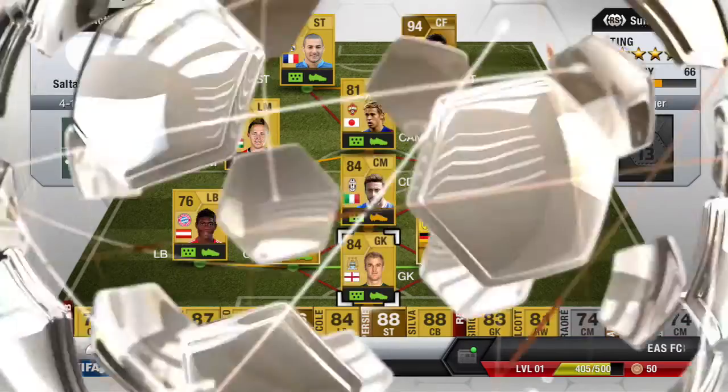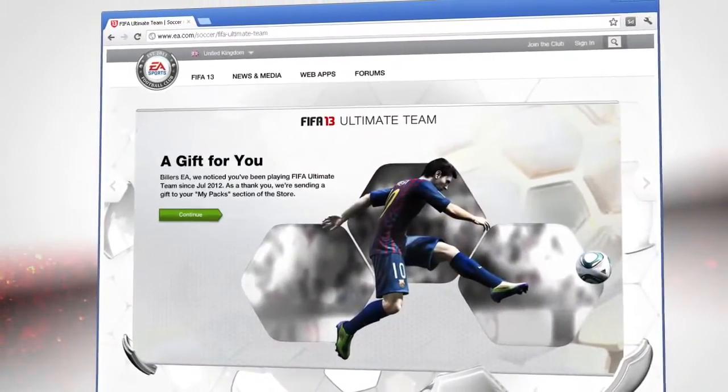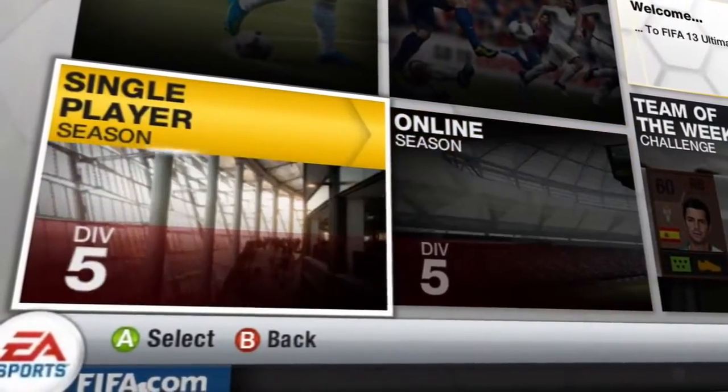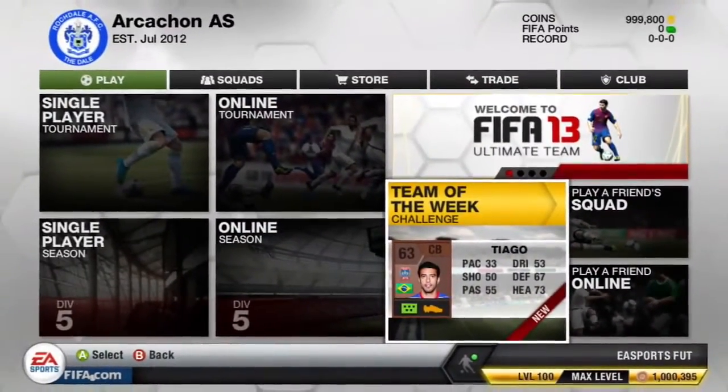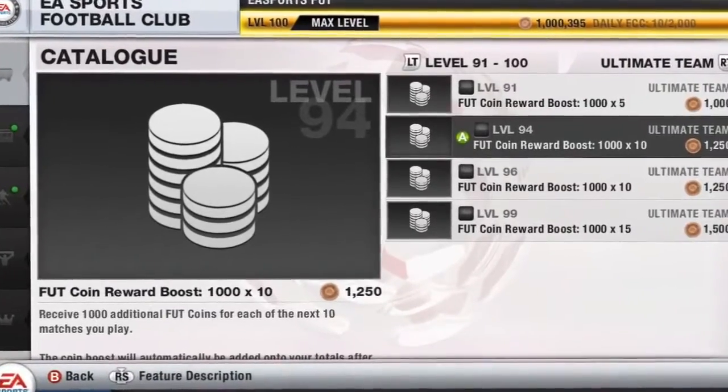And for those fans returning to Ultimate Team this year, you'll be welcomed back with special reward packs to kickstart your season. We've got a ton of new improvements this year, like the introduction of the popular Seasons mode, Team of the Week challenges that follow the heartbeat of the real world season, and lots of great Ultimate Team unlockables in the EA Sports Football Club catalogue.